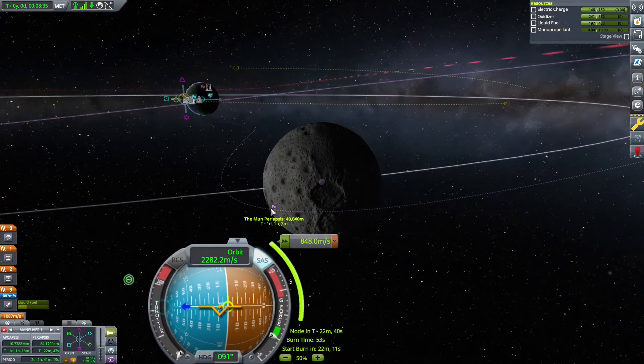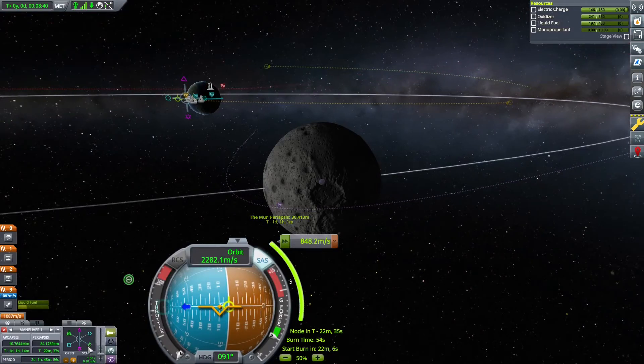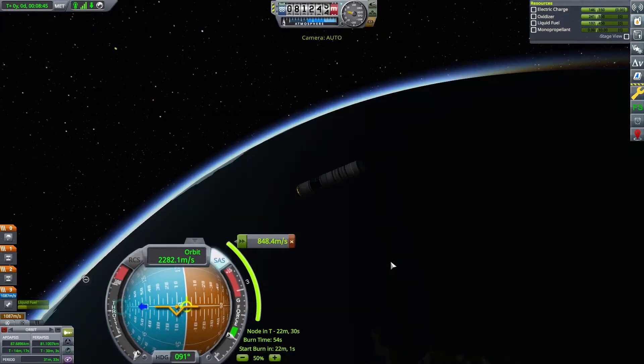Don't be happy with just a low periapsis. You want a low periapsis that also uses the smallest meters per second burn from Kerbin, and you find that burn by adjusting your departure time.